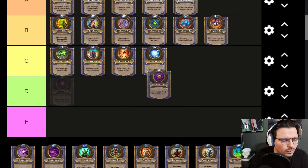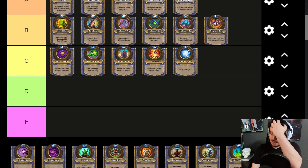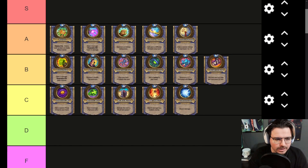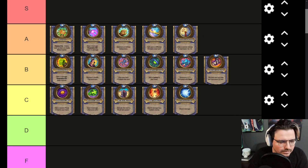Galakrond's Wit — I think it's a C. Random Priest Minions are not as good as lackeys, especially in Wild where there are so many bad Priest Minions and you can really low roll. Sometimes you can high roll and it'll feel good — that's why it's not D or F tier. But it's infinite value in the wrong ways, so I think it's a C.